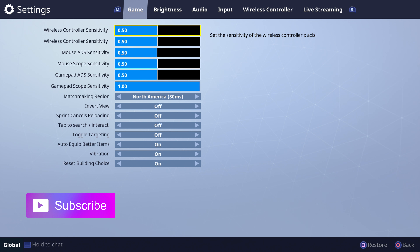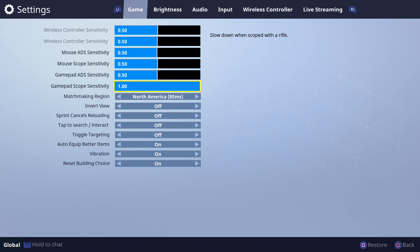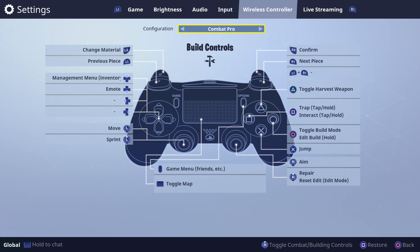Alright, to the main objective of what I'm trying to tell y'all: I got 0.50 on all my sensitivities. But scope sensitivity is maxed out because it is still too slow even maxed out — they need to fix this. That's the only issue they've really been having when they update: sensitivity being messed up on consoles.